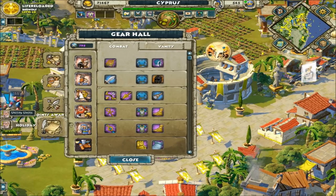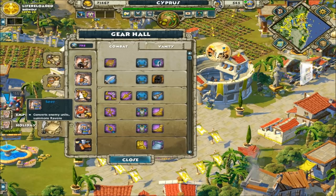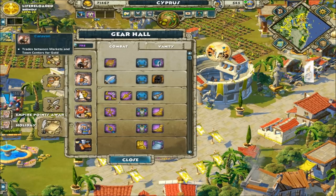Now moving on to utility units. I'm saving military for last. You'll see the same walls and training manuals on many of these, and since I've already covered those I'll just note them without going into detail again.